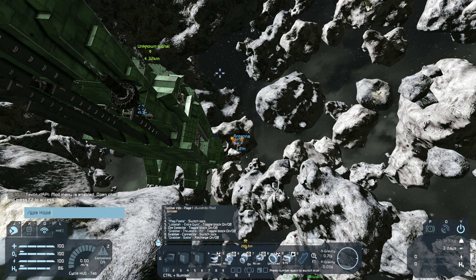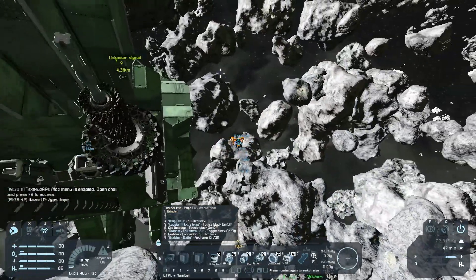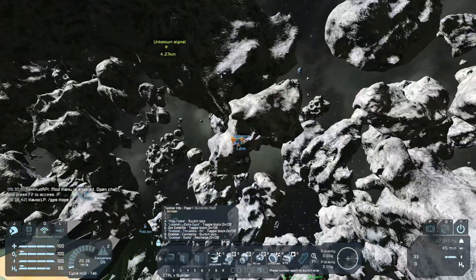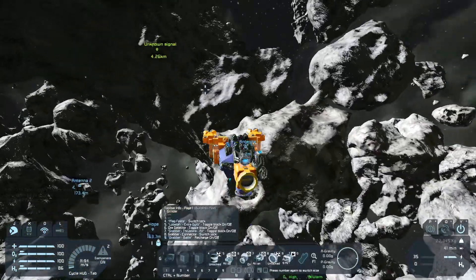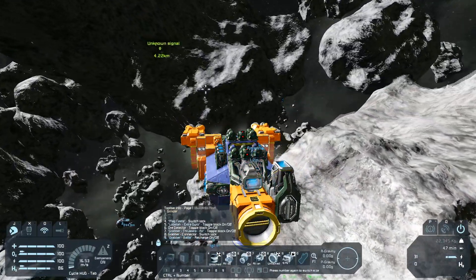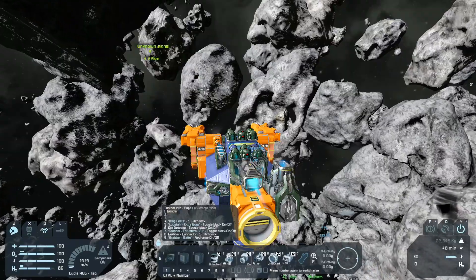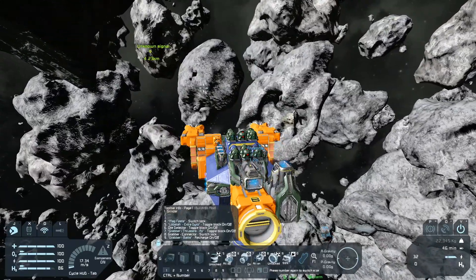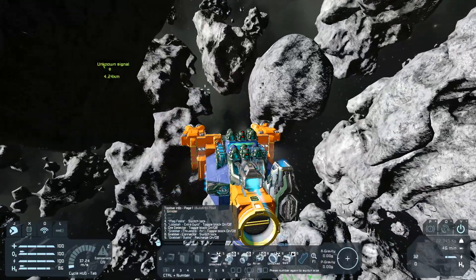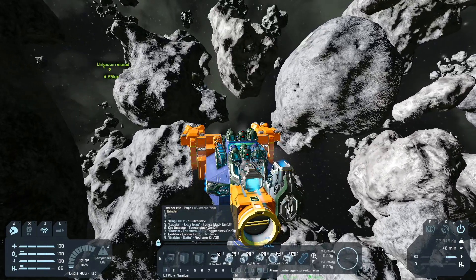GPS — Hope. There we go. Like I said earlier, the AI is turned on, so at any point we could get spawns. They're NPCs — I don't remember what faction exactly, but I know I put in Perpetually Perturbed Pirates. I know that's installed.